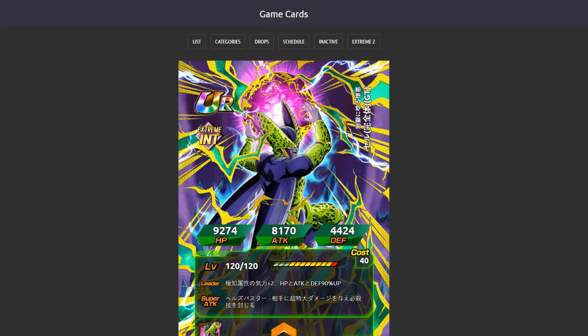And the INT TUR Final Form Cell from GT. His leader skill is Extreme INT type Ki +2 and HP, Attack, and Defense up 90%. His super attack deals supreme damage and seals the enemy's super attack. His passive is Attack and Defense up 80%, and if the enemy is stunned, add 100% attack and deal super-effective damage to all types. The idea is to have them on the same rotation — one will stun, one will seal — and they'll each get that 100% attack boost when the condition is met. Cell's links are Brainiacs, Gentleman, Shocking Speed, GT, Ultimate Lifeform, Shattering the Limit, and Nightmare.